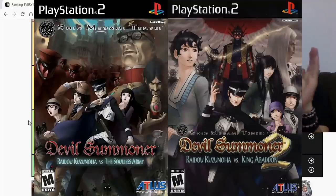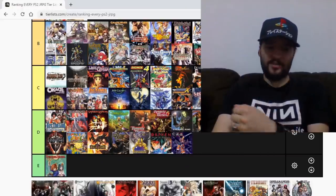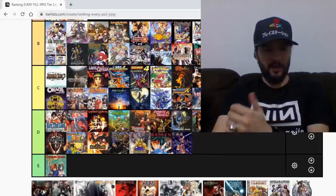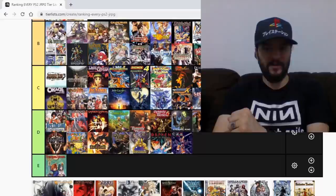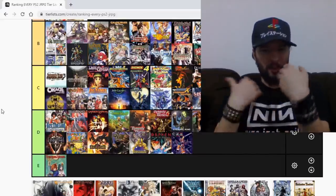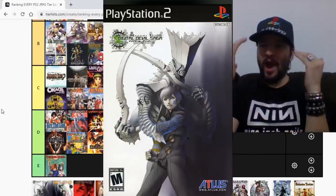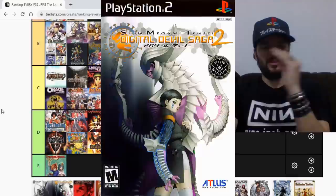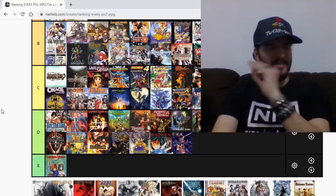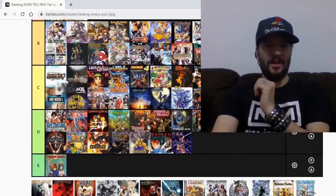Shin Megami Tensei: Devil Summoner 1 and 2 — Raidou Kuzunoha versus the Soulless Army and Raidou Kuzunoha versus King Abaddon. Amazing action RPGs. You know these games already — very underrated. I think they're B tiers — great games, but very hard grindfests and they can be very repetitive sometimes. The same goes for Digital Devil Saga 1 and 2 — grindfests, dungeon crawlers, extremely repetitive, but the story and music in these games are absolutely amazing. I'm gonna give both Digital Devil Saga games a B.